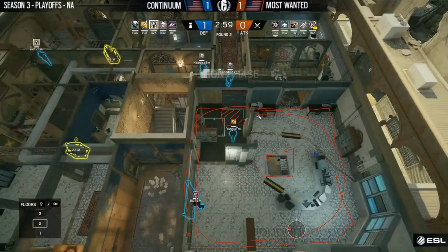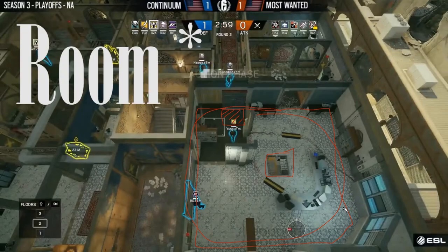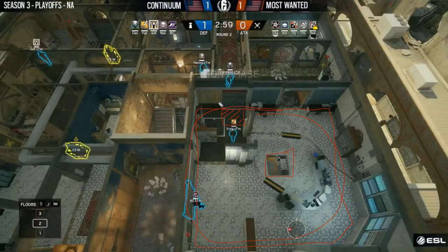By doing so, you should be able to fairly easily get rid of the mirror, assuming someone is watching the hatch for you and you can fully focus on the mirror. Once the mirror is dead, what we said earlier still applies — you absolutely need two people to hold this bombsite, because otherwise you'll get overwhelmed. As a defender, you will die, and the attacking team is just going to take position in it.